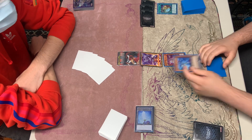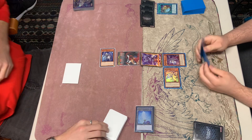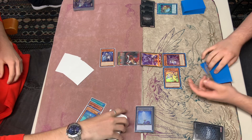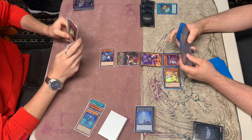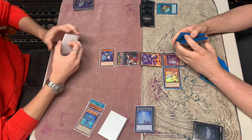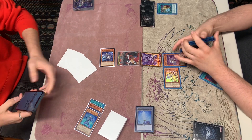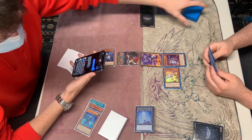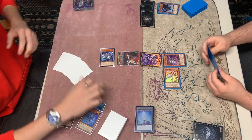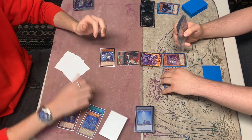We're going to Normal Summon the Jet and activate the Jet in hand. He's going to chain the Halfness here. He's going to mill. We do see a Rhino Heart and another Halfness. Jet's going to resolve. Adding the Starter here. And then we're going to activate the Halfness — he's actually Halfness. We're going to chain the D.D. Crow, making that not resolve.